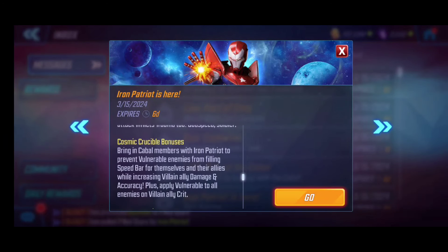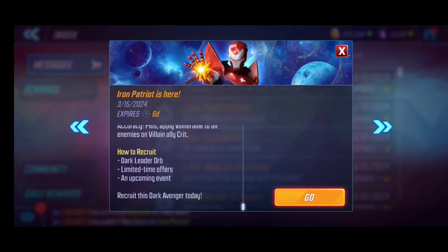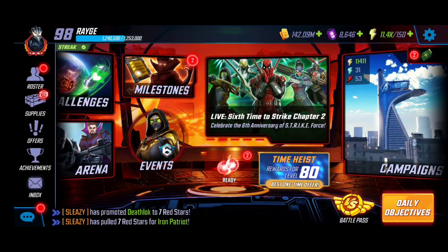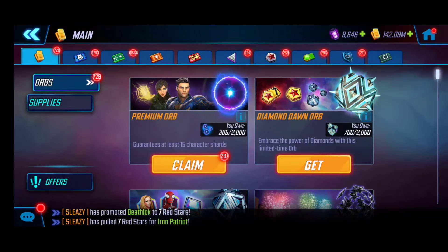In today's video we're going to be breaking down Iron Patriot's kit, taking a look at the pre-emptive T4 recommendations and what he's going to be bringing to the table, as well as taking advantage of the red star orbs where we get that promoted 15 boost. We don't have much additional information yet on how he'll get released, but once that circulates I'll keep you updated. For now let's look at his kit, the red star orbs, and his potential ISO-8.